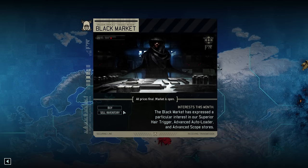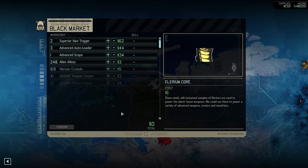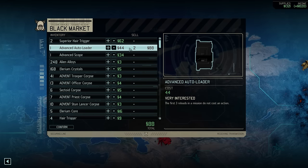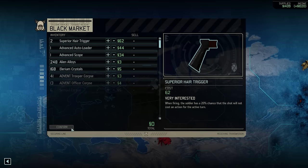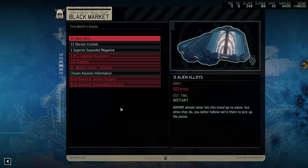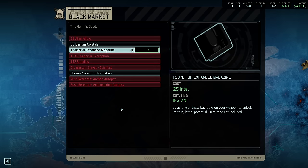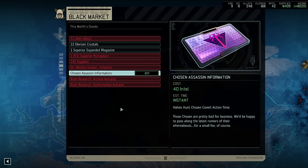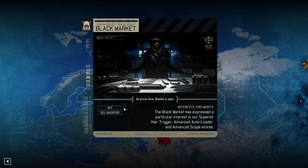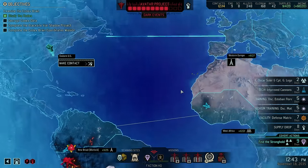At the black market, weapon attachments once again seem to be in high demand. We will not get rid of any superior grade items, but we can afford to part ways with two of our advanced autoloaders. We're not exactly swimming in intel at the moment and there is nothing we desperately want to buy, so with that taken care of, I think it's time for today's mission.